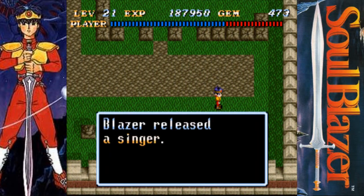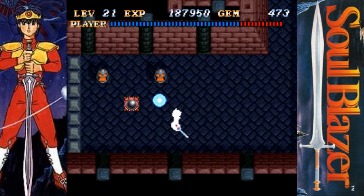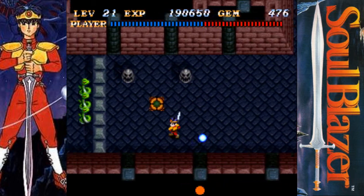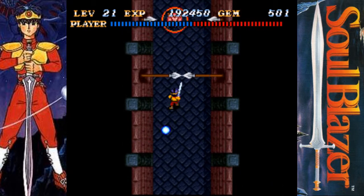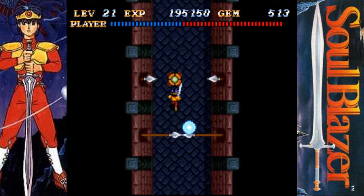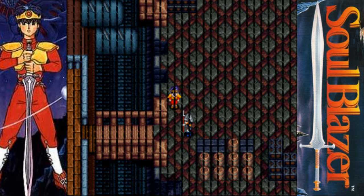We're just about done with the torture chamber here. There, we unlock another singer. And I believe 220,000 experience is when I level up again. Get back here, you stupid floaty orb. Kill me some snakes. More stupid floaty balls. Unlock this one. Where's that? The left tower, huh? I guess I'll have to check that out.